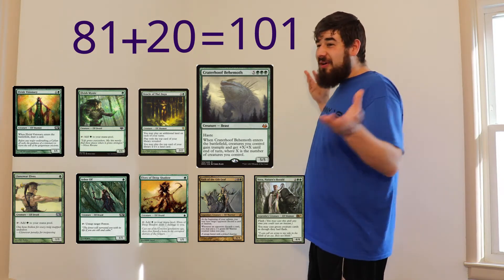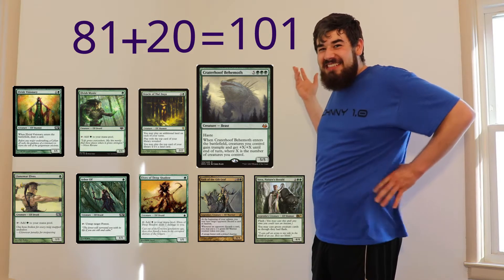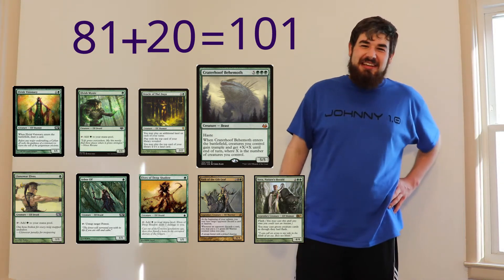Now, with 101 damage, your opponents are pretty much dead. After this, you should feel pretty well prepared to go forth and trample your opponents knowing this.